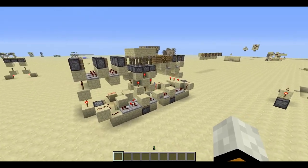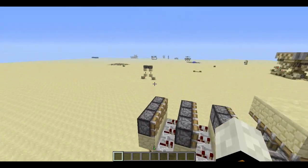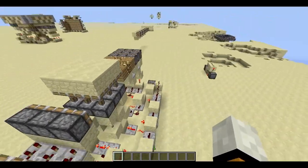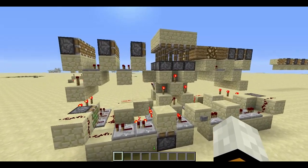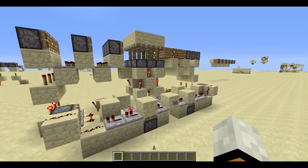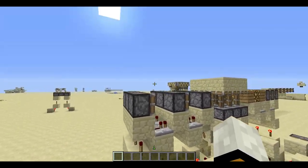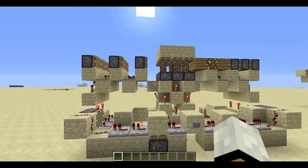So yeah, very cool. It is somewhat compact and is definitely completely flush with the ground. I'd still like to improve it a little before I put a tutorial out — I'd like to make it a bit less tall. It is seven blocks tall, so for that reason I won't be doing a tutorial on this yet.